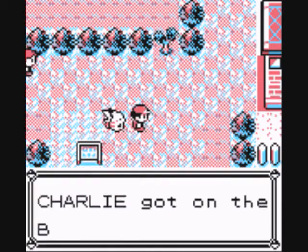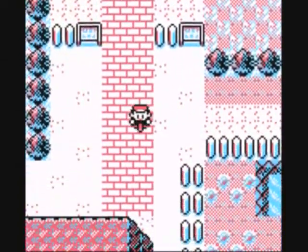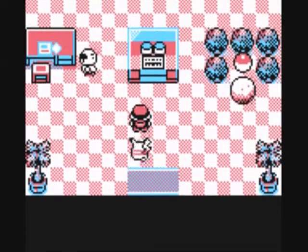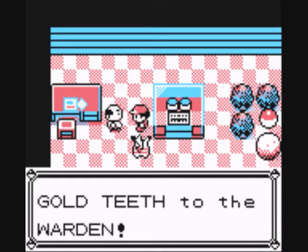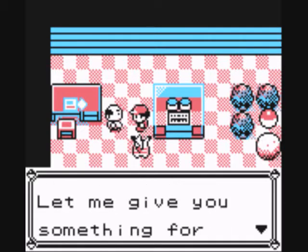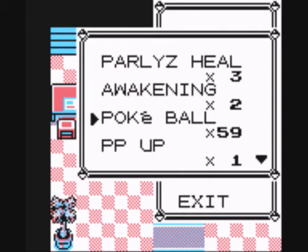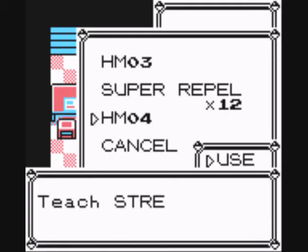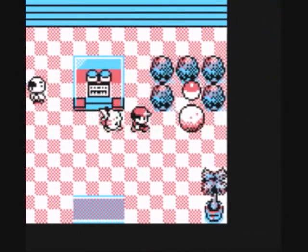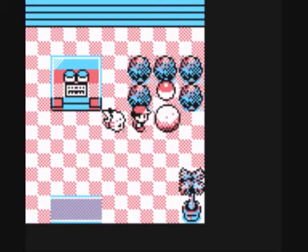Let's go over to the warden's house and return his teeth, because that sign said he is offering a reward. The warden popped in his teeth — 'Thanks kid, no one could understand a word I said, I couldn't work that way, so let me give you something for your trouble' — and we get HM04 Strength! I'm going to teach that to Tubby because he does get the same type attack bonus from it, plus he needs another move.